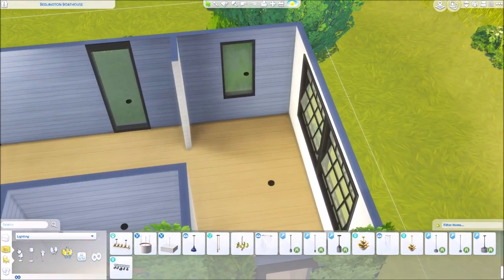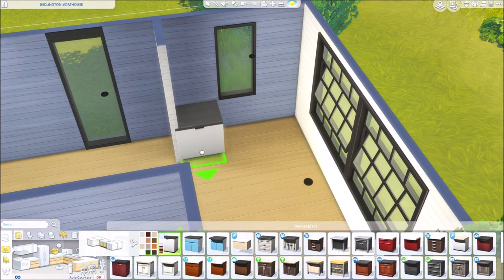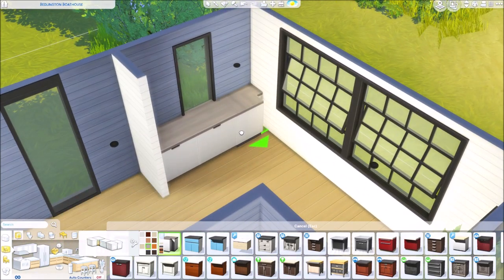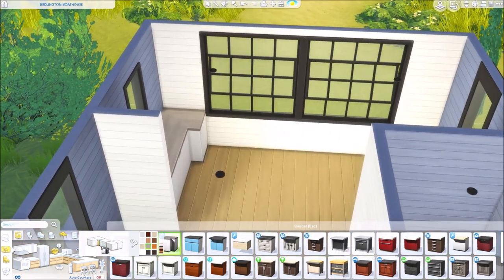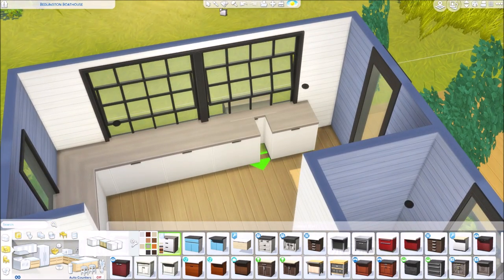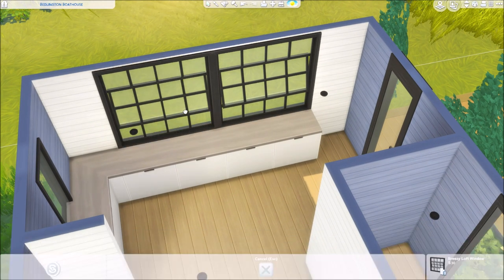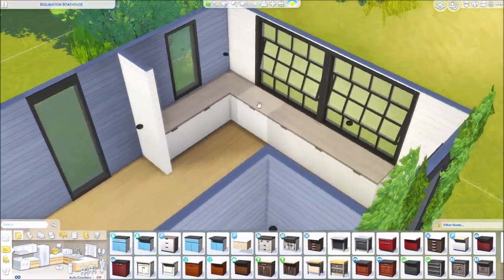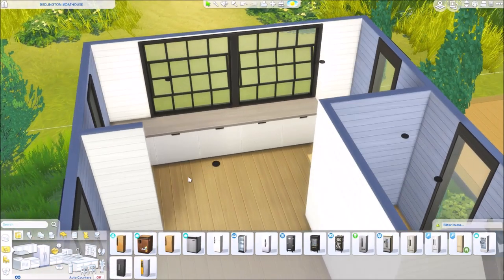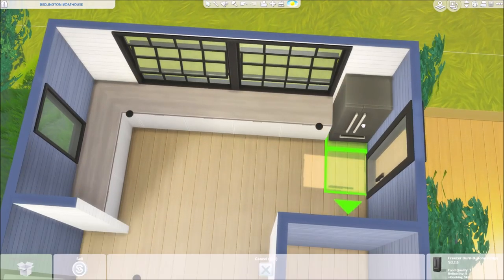I'm going to keep this house fairly simple with the decor — I'll be using some SimKia stuff, what else is new. I love the SimKia Furnishings pack by Illogical Sims — it's one of the best CC packs to this day. A thousand percent recommend it — please check out the link in the description down below for that pack. Just download it, it's amazing.